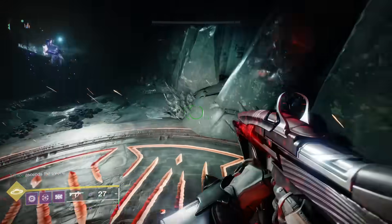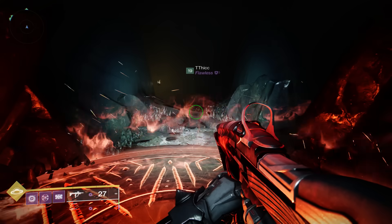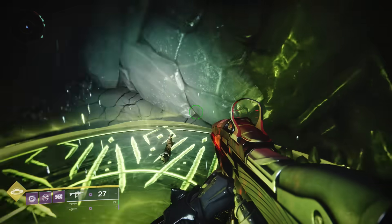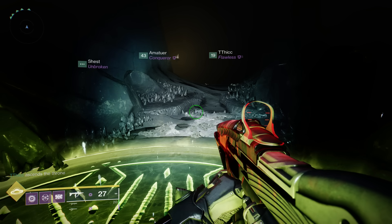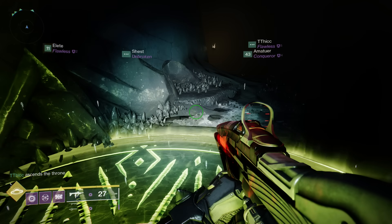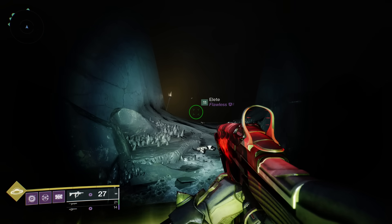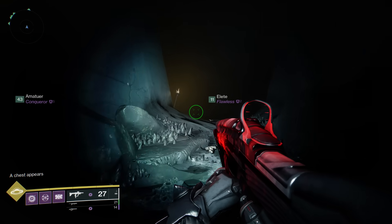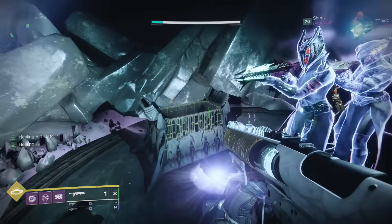Once everyone is near a plate, don't stand on them yet — you need to find the sequence first. If you stand on the wrong plate, it glows red; if it's the right one, it glows green. So you call out: person on plate one, stand on yours — red or green — and keep going one person at a time. If it's green, stay on. Everyone else tests theirs one at a time until someone else's glows green. Eventually everyone is standing on a green plate, which opens a door in the very center with a chest inside.